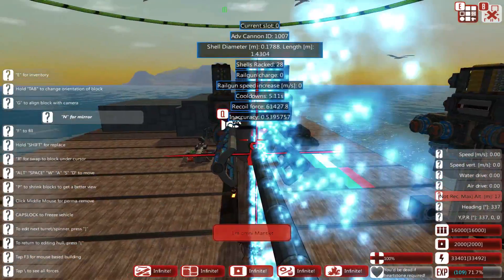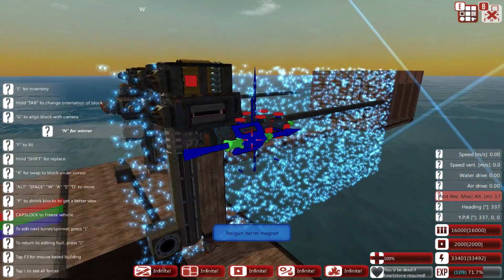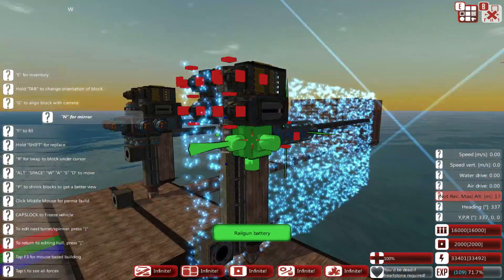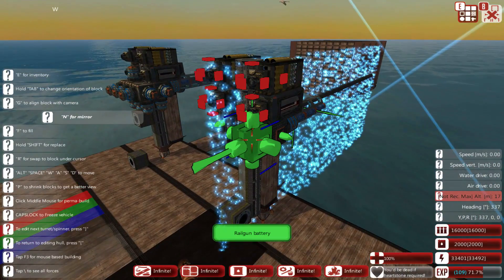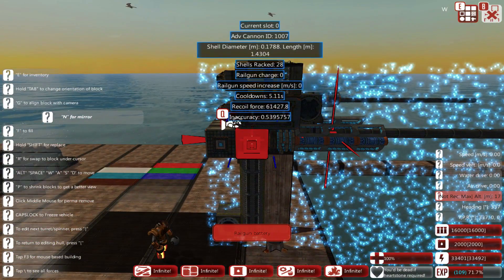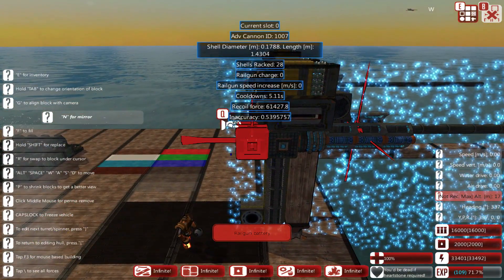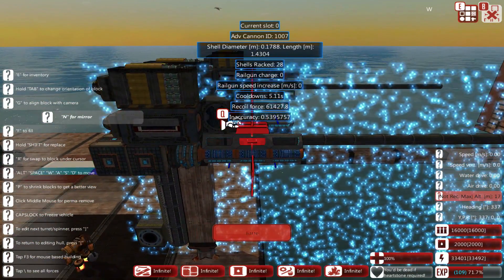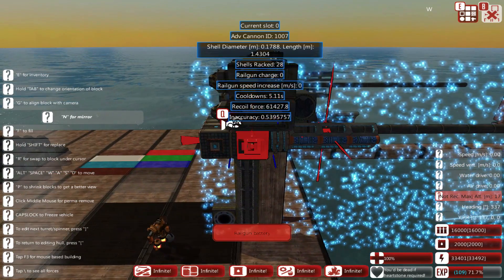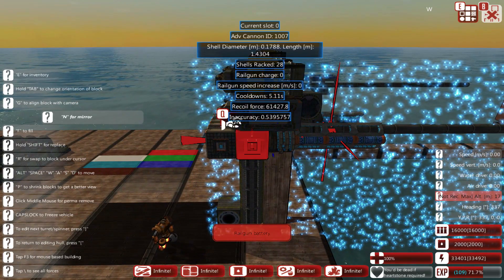Every railgun has a maximum charge, and firing reduces that charge — you have to charge it back up again to fire, and this drains power from your engines. Moving on to the railgun battery: these increase your maximum charge, which you use to power the magnets. It's basically like an ammo store for your railgun. If you don't have enough charge you won't have enough energy to fire your shots, or you'll run out of energy very quickly — something I'll cover when we talk about optimizing your cannons.